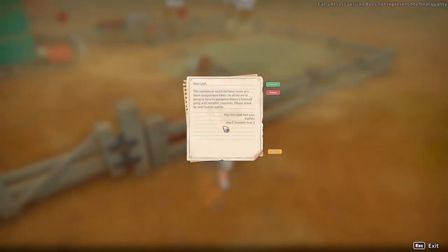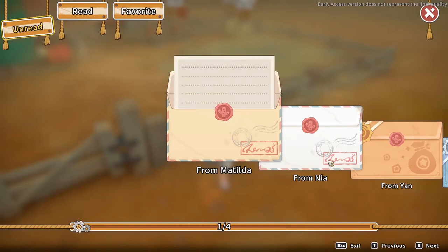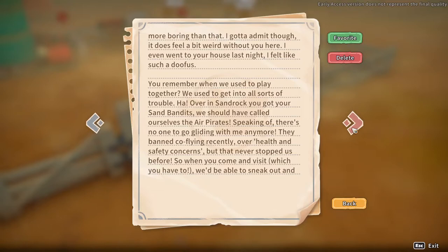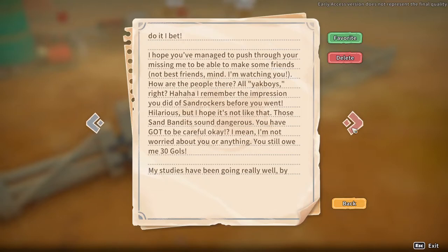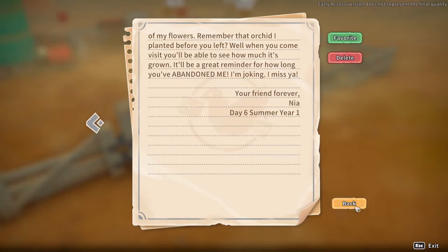The mail — from Matilda. 'Dear Leaf, this sandstorm could not have come at a more inopportune time.' So no farewell party for Mason for now. And we also have a letter from Nia. Nia is our best friend from Highwind. I'm not gonna be reading all that because it's a lot of text — if you want to read it, you can pause the video. She really writes incredibly long letters. She is our childhood friend from home and obviously she misses us terribly. She also studies to become a botanist. At some point she is going to visit us here in Sandrock, but not for a long time.